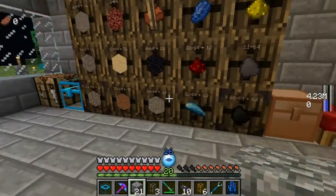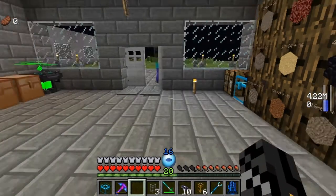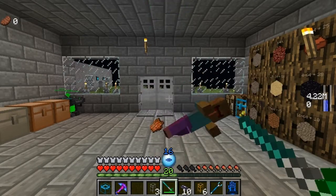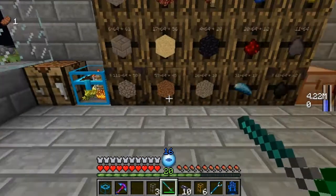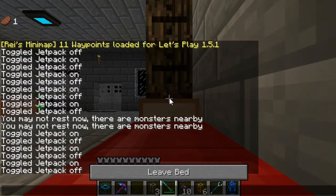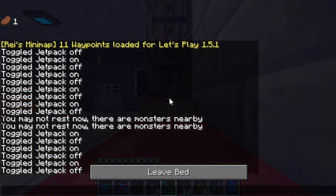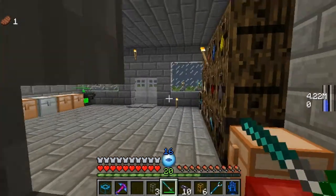Oh! Angry zombie villager wearing a creeper hat — funny and ironic. Sorry Mr. Villager, but you tried to kill me. So we do have the portal gun installed, but I kind of just wanted to go through and do that at the beginning of the Let's Play.